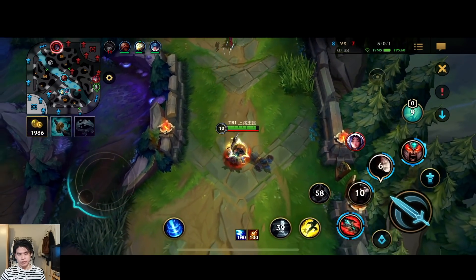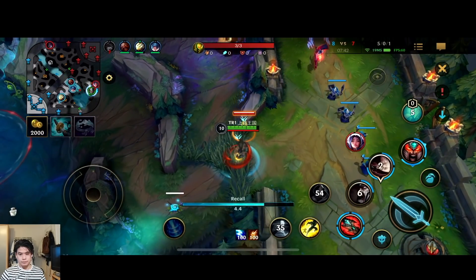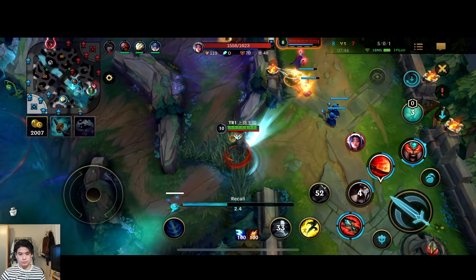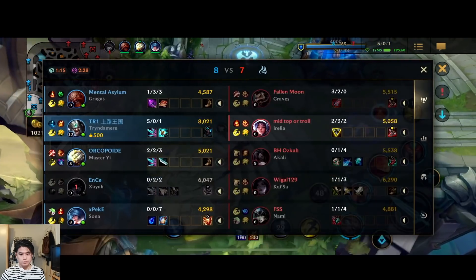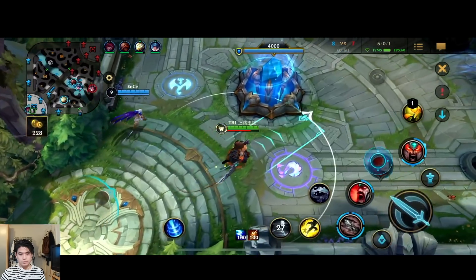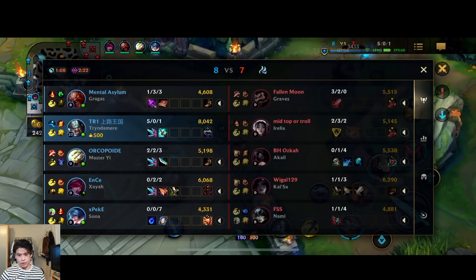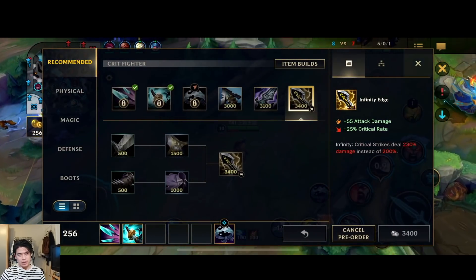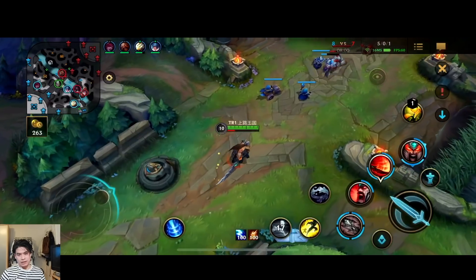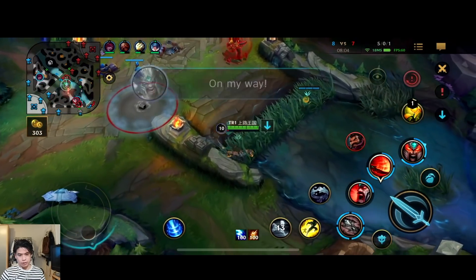I'm going to get stunned. I'm just going back and shopping right here. I'm gonna get QSS — I'm not sure if it works against Nami bubble, I don't think so — but I'll get it for Irelia's jump, which might be pretty annoying in teamfights.